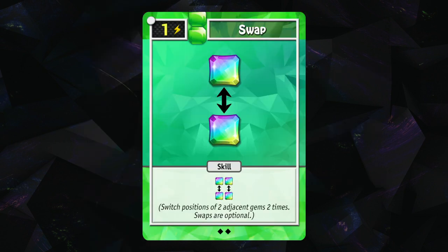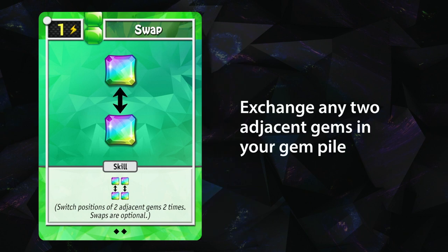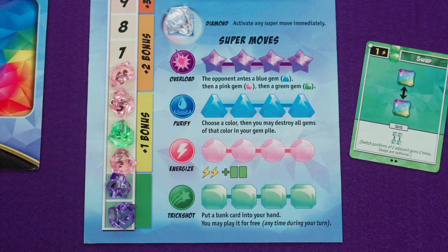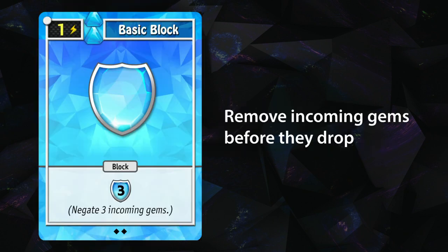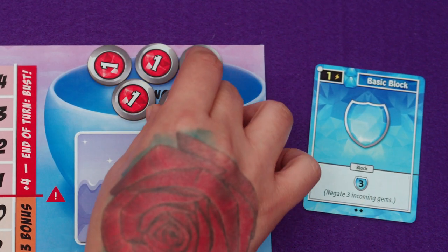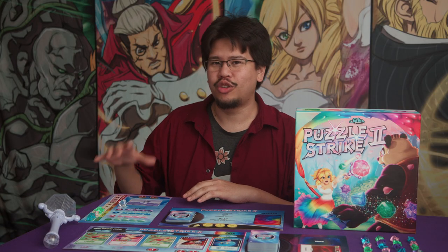The next icon is the swap icon, which lets you exchange the places of any two adjacent gems in your gem pile. So for example, if your gem pile had scattered colors, you could swap once, twice, and crash three gems instead of just one. You might also see the deep swap icon, which allows you to swap any two gems in your gem pile — not just adjacent ones. Block icons let you remove incoming gems; if you played a block card with three blocks, you'd take three of your incoming gems and put them back in the supply. But if you can't block all of your incoming gems, you'll have to drop them at some point during your action phase.